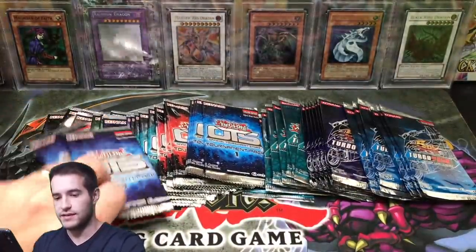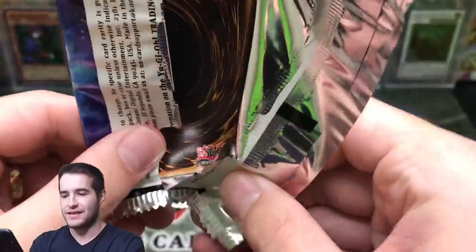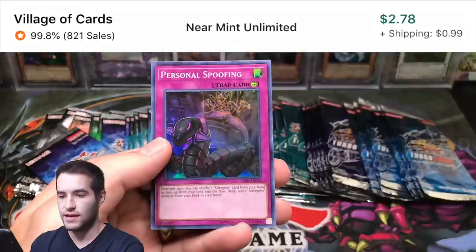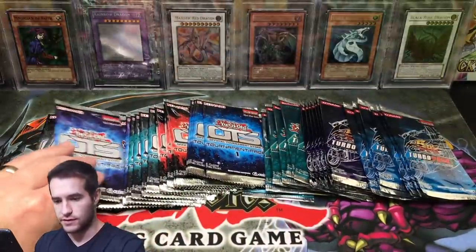OTS 9 has the Stratos. We've actually pulled two Stratos already, so the likelihood of pulling another one is pretty low, but I would love it. Neospace Alias, Personal Spoofing. Let's get that back in there.